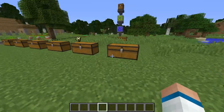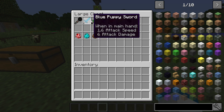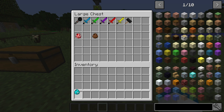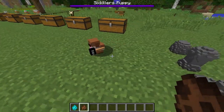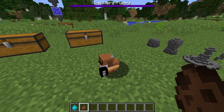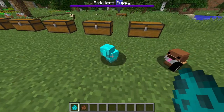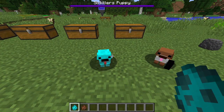Number 9 on the list is the Q Puppy Mod. It adds in several different weapons: from a microphone to blue puppy sword, green puppy sword, purple sword, red puppy sword, yellow puppy sword, and a six killer band hammer with 24 attack damage. You cannot build the band hammer — the only way to get it is from the six killer puppy boss. You can tell you're near one because it says 'six killer puppies' at the top of your screen. You can also find different colored puppies throughout your world, and they bark.